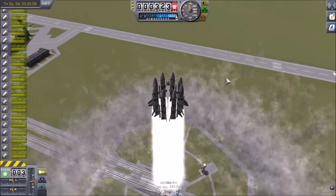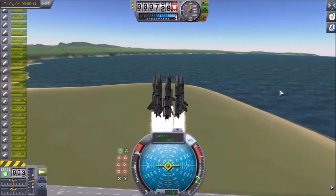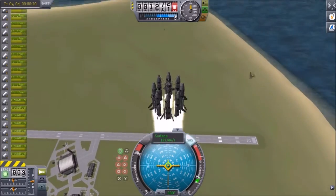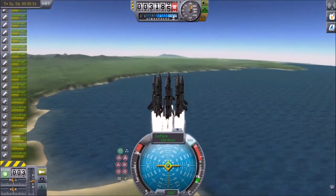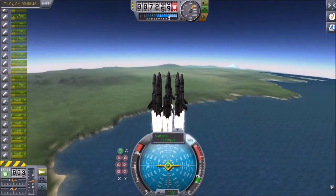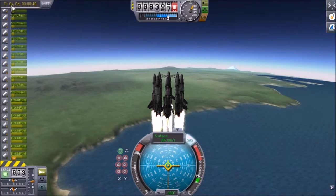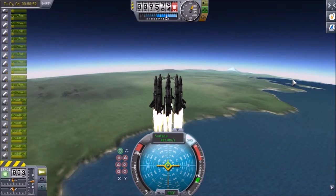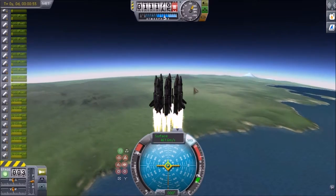We're up to almost a hundred meters per second already, doing pretty good. We're at a thousand meters now, the space station is slowly moving away. I was going to time warp times four but I remembered that sometimes it does some weird stuff and I haven't tested time warping with this yet, so I'll just speed it up in post-production. Our solid fuel is almost burned out - these boosters are just about done.